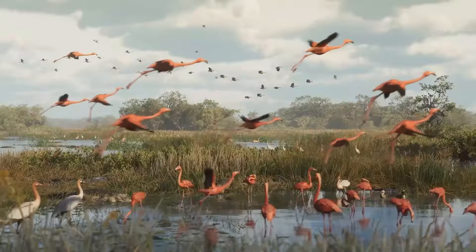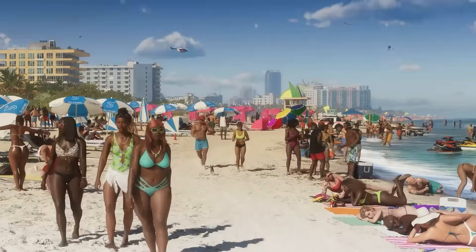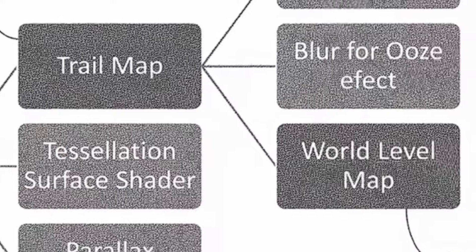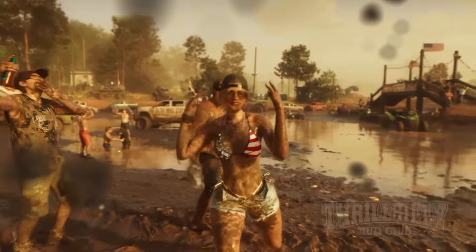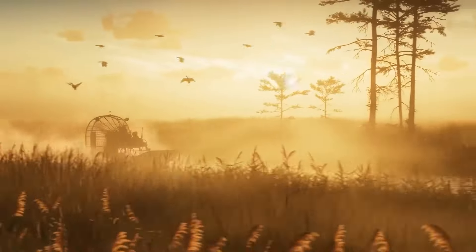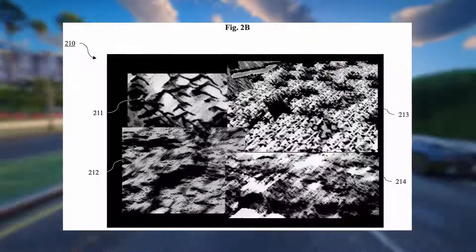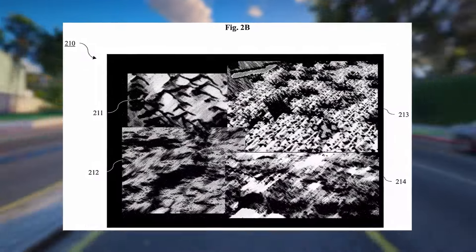Rockstar Games developed a shader system for efficiently rendering various types of terrain with high realism. The world-level map outlines all the different dynamic terrains, such as muddy, sandy, grassy, hard ground, snowy, and more. Take a gander at this world-level map showcasing the diverse terrains.